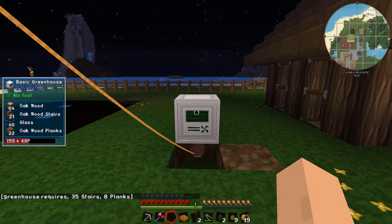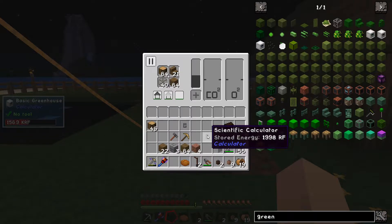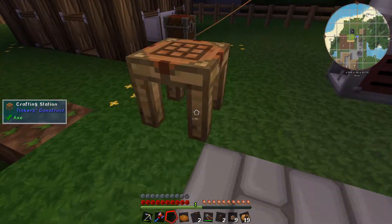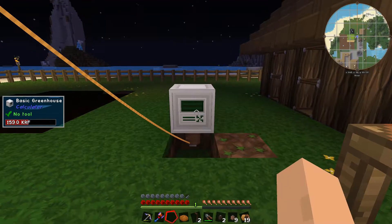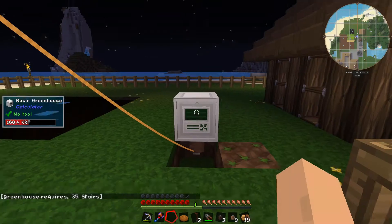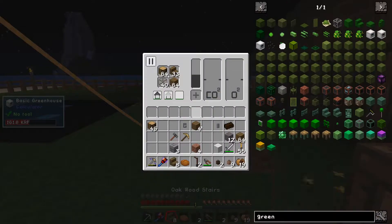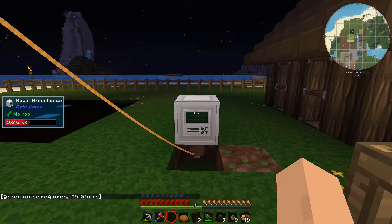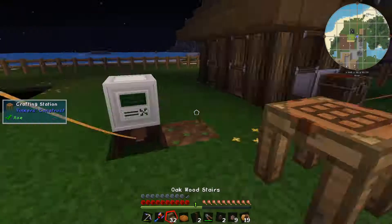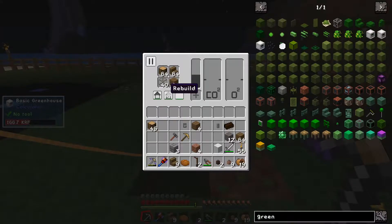Let's get back out to the greenhouse, chuck this glass in there, and hopefully this greenhouse will build and we can chuck some carrots in it. What's your problem, greenhouse? It requires 35 stairs and 8 planks - no you don't, you didn't even use them all last time. What the hell, greenhouse? You say you need all that stuff but you don't - you're just lying. If I give you that, I bet that works. Right - if you don't use all of these goddamn stairs I'm going to flip out. You need another 2? Now where you work. You're just moving the goalposts, greenhouse - you need another 15 stairs now. Have a whole stack and now watch it moan about something else.